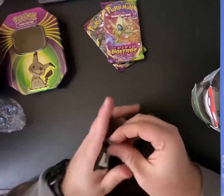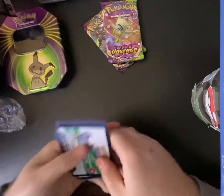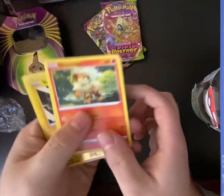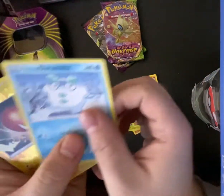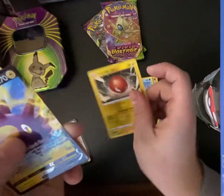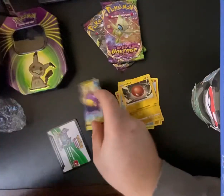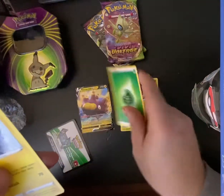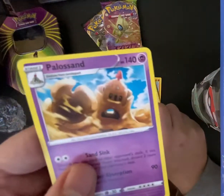We'll start with the Rebel Clash. We have Growlithe, Dreepy, Snover, Binnacle, Galarian Duramaca, Voltorb, Pinturin V. Nice. Grass Energy, Electrode, Beware, and Pellissand.